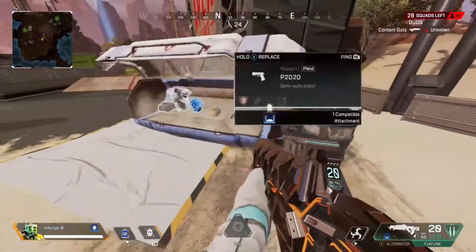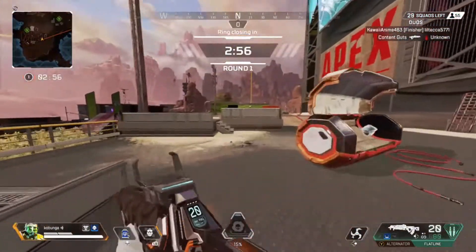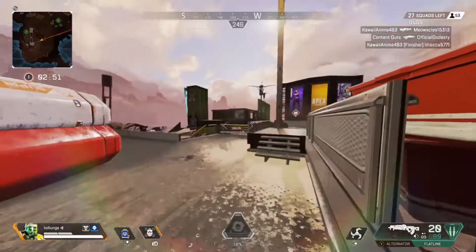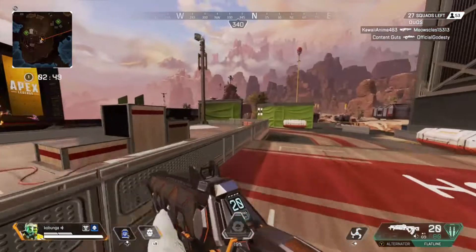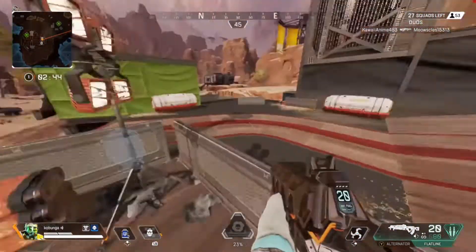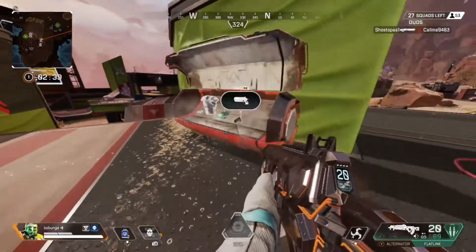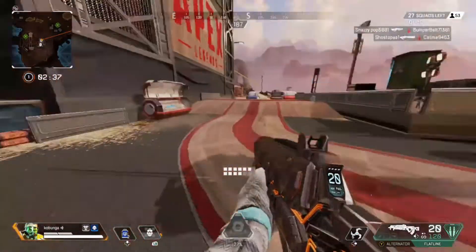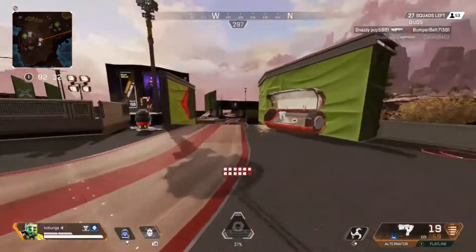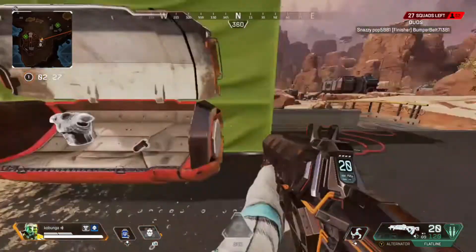Sometimes you just want to get those kills and you get a little overconfident — you go in and say 'I'm gonna wreck them,' but then they wreck you. That happens quite often to me. Get your shield full first, obviously, and position yourself well. High ground is always nice — right here I'm actually a bit above, so this is a good spot to take them on.